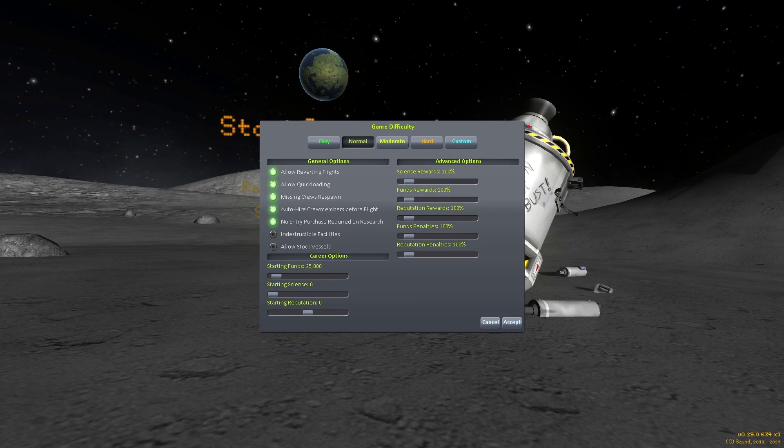Let's start with the new difficulty panel. In here you can pick between 4 presets: easy, normal, moderate, or hard. You can also make your own with the custom button.